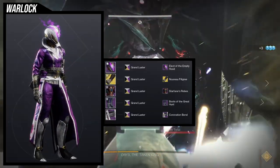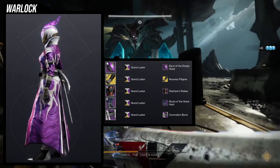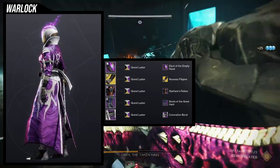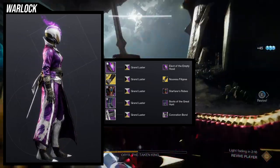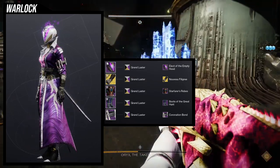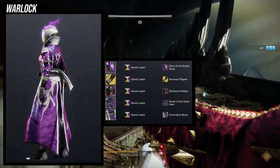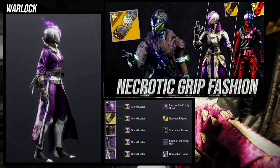Last but not least we have the Warlocks with what I think is the best chess piece right now — it just looks so good. For the helmet we're using the Elect of the Empty Hood, one of my favorite helmets in the game for Warlocks. It has a really cool purple and horns on the sides — I think I'd love it even more if the horns were crystallized. For the exotic we're using the Nevoís Filigree ornament from the Necrotic Grips. I love this ornament — if you want to go for a classic bougie look, Nevoís Filigree is the best one. The arms are definitely super dope.